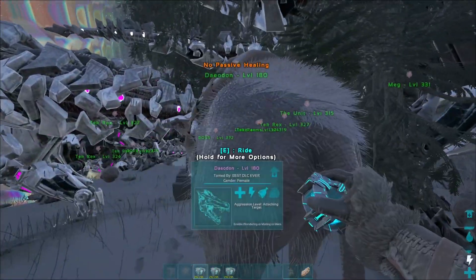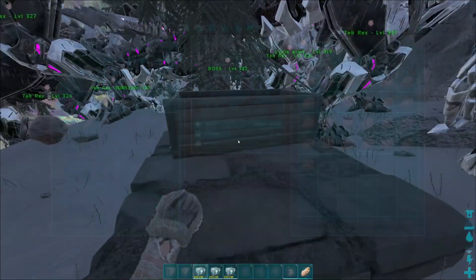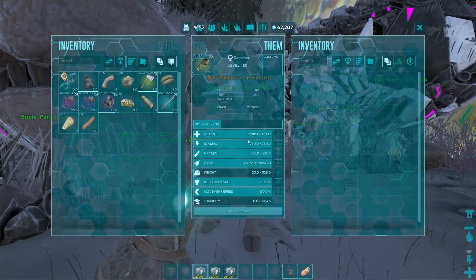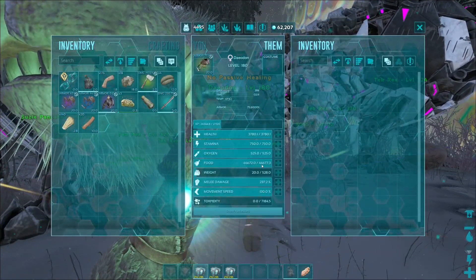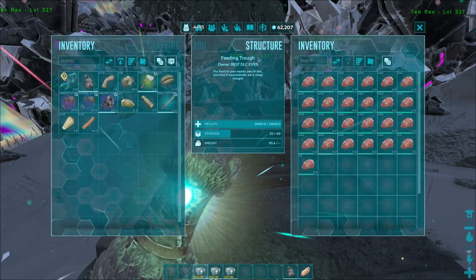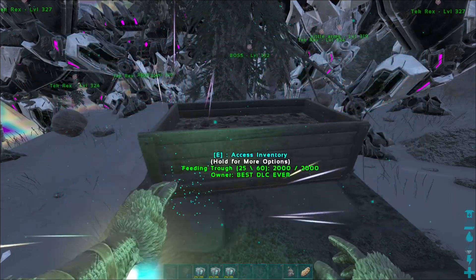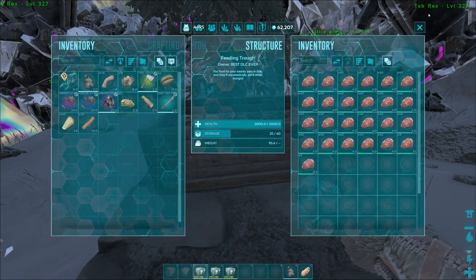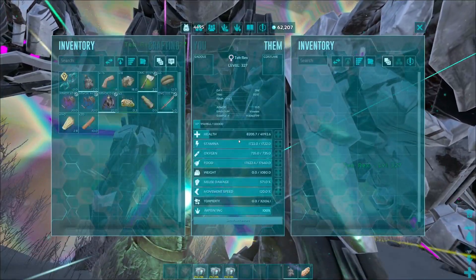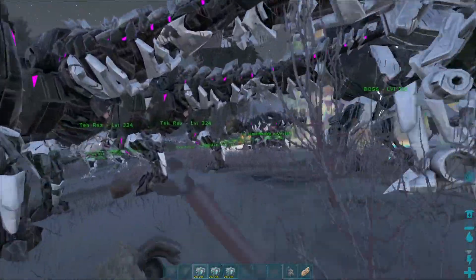We've got the pig ready. He's fed and he did have 35 levels all going into food. We filled the trough — how is that already half empty? Obviously these Rexes maybe want to have a little munch while they're healing themselves over time.